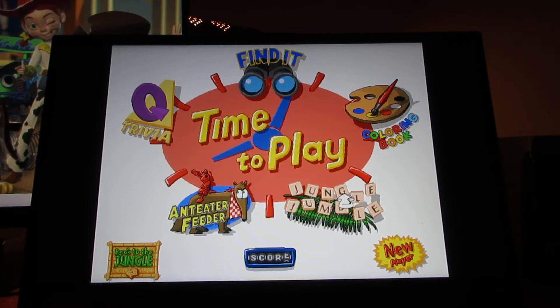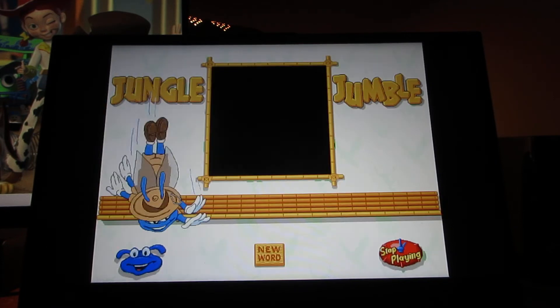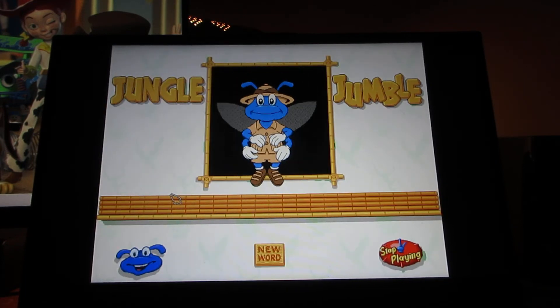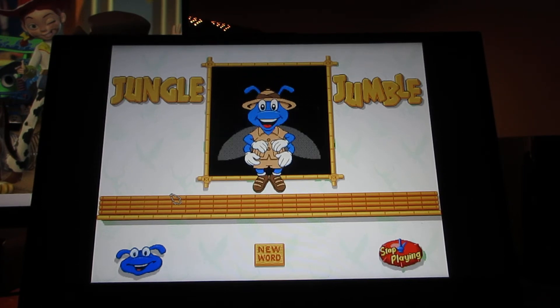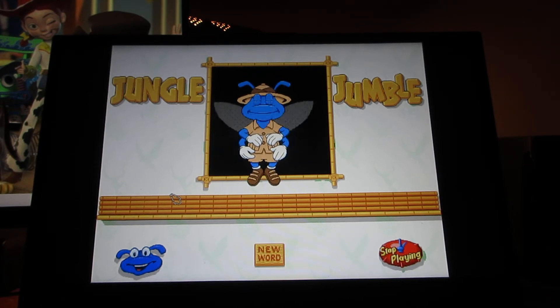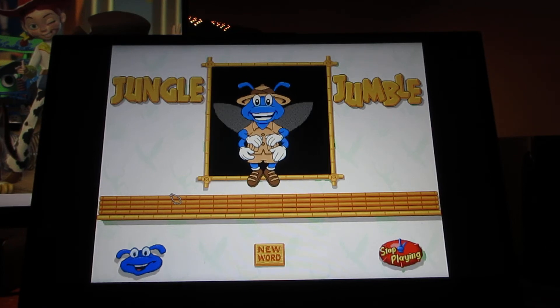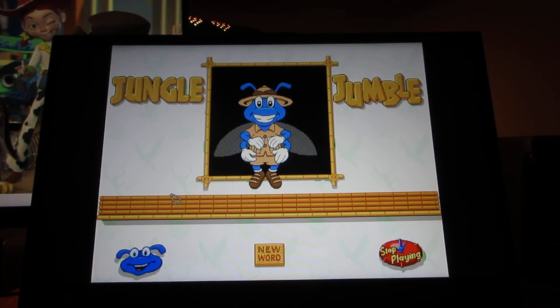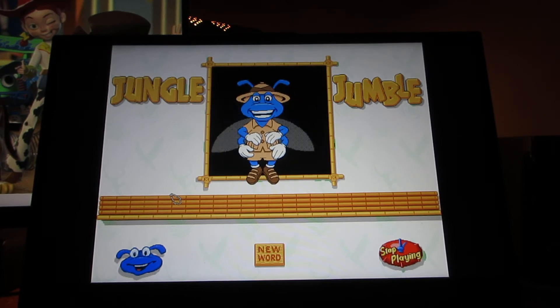Here's the first one: Jungle Jumble. Buzzy will tell you what to do. This game is Jungle Jumble — try to unscramble these words. Click on a letter to pick it up, move it to where you want it, and click again to put it down. As you get the letters right, the picture unscrambles. On this level, I'll show you the word and picture before you start.